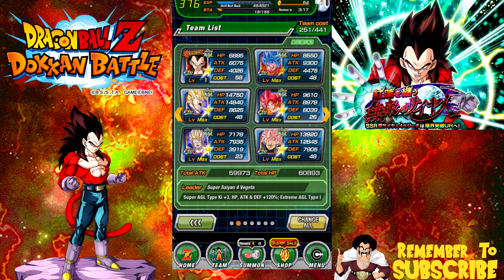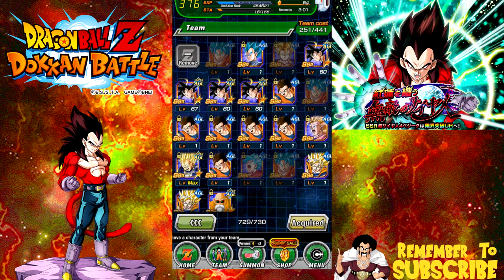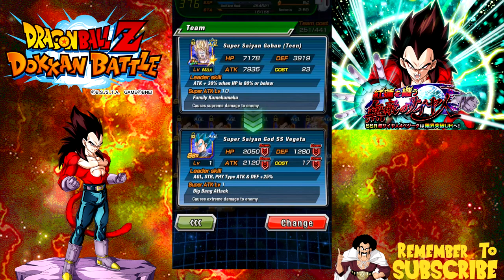Let me know — were you able to pull him? Did this help you out? Were you able to take on the event? What team are you running? I'm obviously using the optimal team because I have all the optimal units. Gohan can technically be switched out with this Vegeta right here — that is the most optimal unit in place of that Gohan, but I don't have him Dokkan Awakened yet.